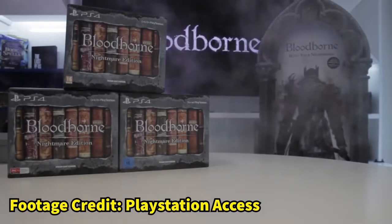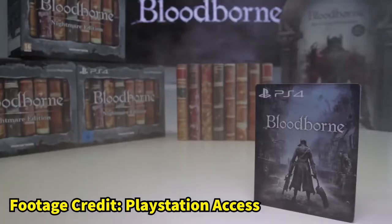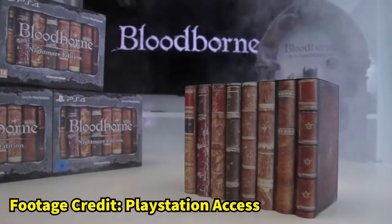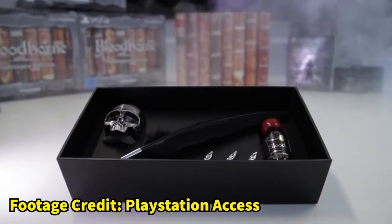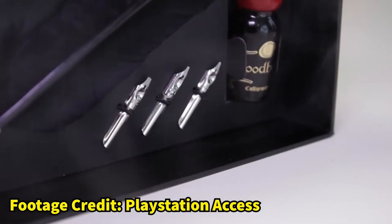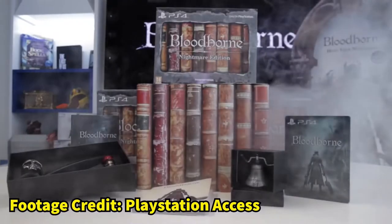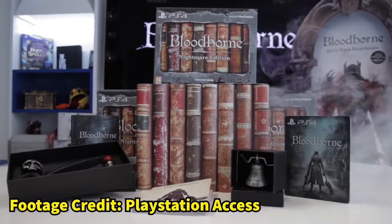Yet another PS4 exclusive to get an amazing edition which once again changed the usual collector's edition formula. As well as the usual hardback art book and steelbook, you've got a miniature replica of the beckoning belt, a decent-sized storage tin whose design resembles a stack of antique books and looks awesome on the shelf. And lastly, they included a fully working professional quill and red ink set with a skull pot to put the ink in. This may not be as visually pleasing as some other editions, but you can't deny how cool and unique this one is, with everything being offered meaning something special to Soulsborne fans. This is also one I regrettably do not own, as I changed my pre-order last minute to the regular special edition due to money issues at the time, but I have seen it in its entirety and it is glorious.